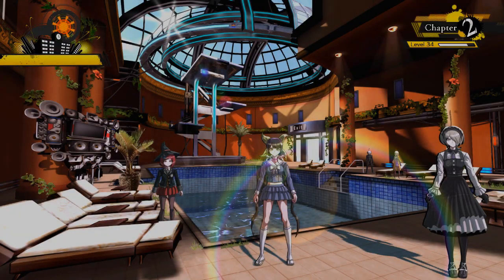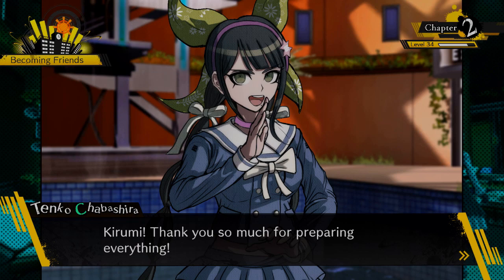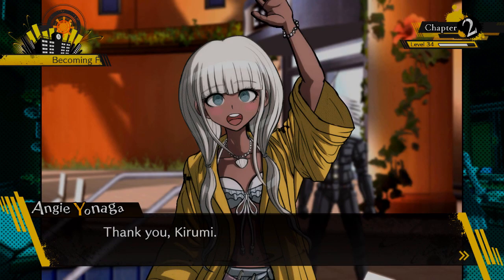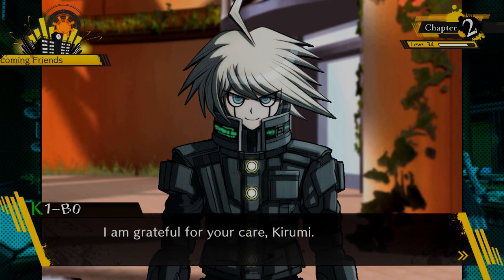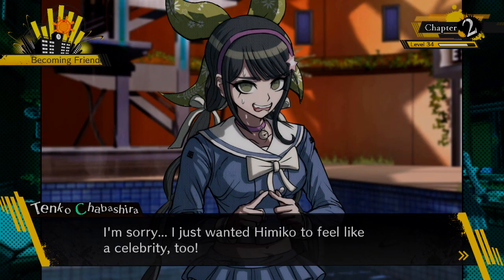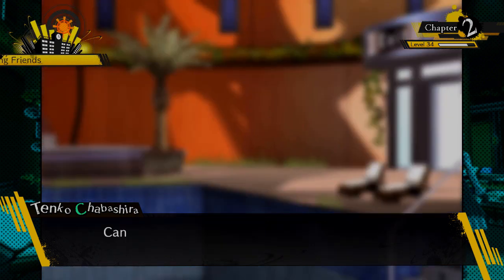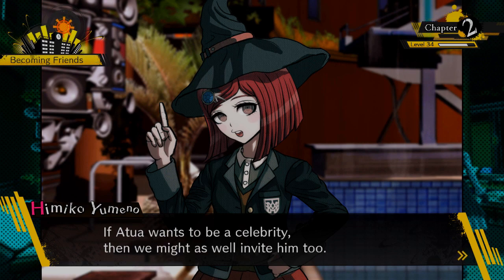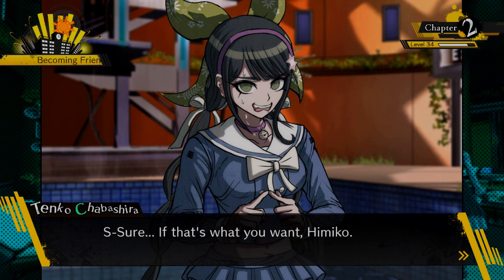People start arriving at the pool — here we go, everybody's gonna show up! Everyone's still in their normal clothes. 'Kirumi, thank you so much for preparing everything!' Tenko's surprised there are more people than she was told. She says she just wants to feel like a celebrity and she wanted to see Himiko in her bikini. Otua says he wants to feel like a celebrity too. Tenko: 'Sure, if that's what you want.'